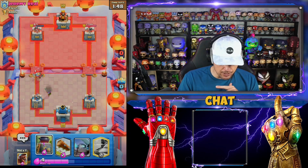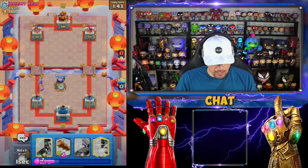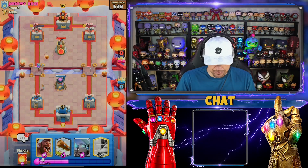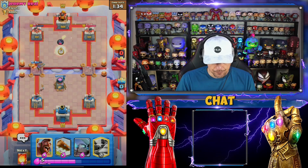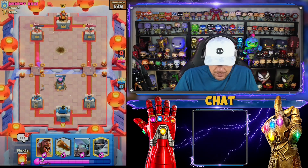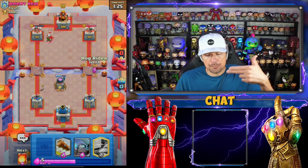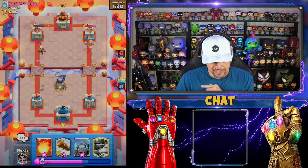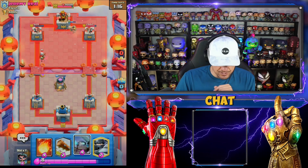Once I drop this furnace I'm just trying to keep that pressure going, but once I drop it we're probably even or he might have a little bit on me. He's got bomb tower - musketeer is going to clean most if not all that up. She's gonna get two shots. We still have a furnace on the map. I'm gonna start pressure opposite lane since he doesn't have his bomb tower in cycle. I'm gonna put a mini pekka on it.